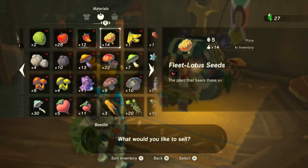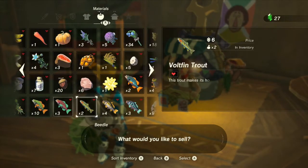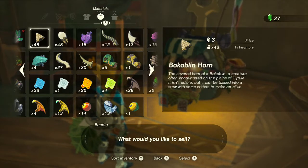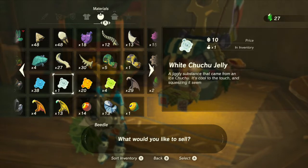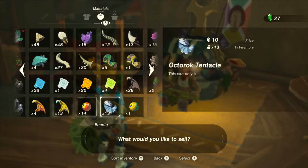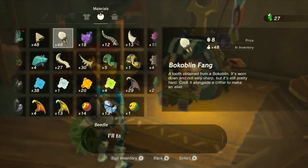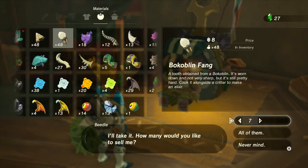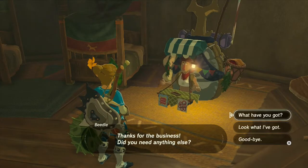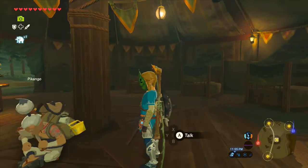Any different chew jelly just automatically doubles the price, and Key items triple their price. There's not really a whole lot I want to sell. I'll sell some Bokoblin Fangs just so I have some money on hand, and that'll be it. We have our good friend Pigongo — let's talk to him.